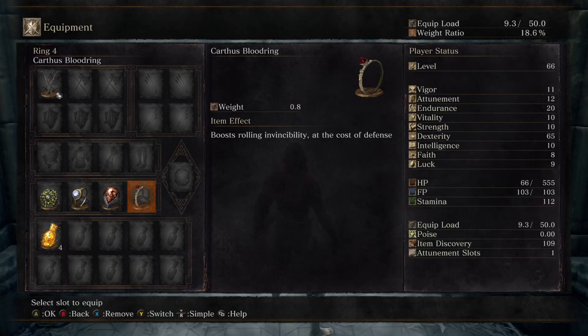This video will teach you how to do the hitless runner trick known as the Prince's Cheese. This trick makes the fight trivial in a hitless or deathless run, especially if you have the Karthus Blood Ring.